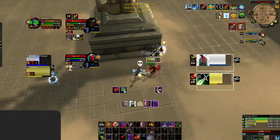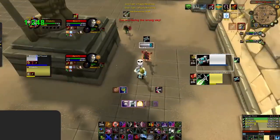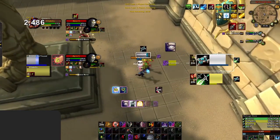Let's switch focus to what the enemy Rogue is doing. They've put yet another Kidney Shot into your Disc Priest, this time forcing Pain Suppression. They're getting this much pressure because you've left their Disc completely free to play offensive. With just the first couple of Kidneys of the game, they've already forced your Disc Priest's Dome and Pain Suppression, while you've forced nothing from the Disc.